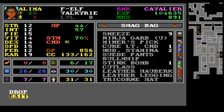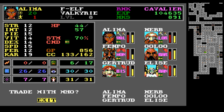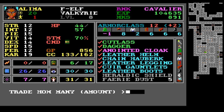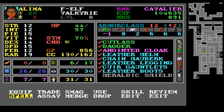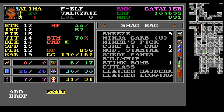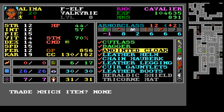First things first, we need to help Alima out — she's in a lot of trouble inventory-wise. Let's trade with Gertrude. We'll give her the fairy dust — 100% of the fairy dust. I'm not even sure what this does. We'll also trade this tricorn hat to Gertrude as well.